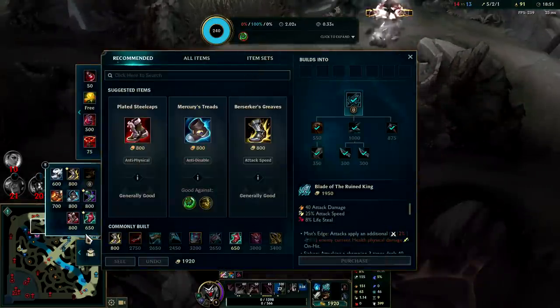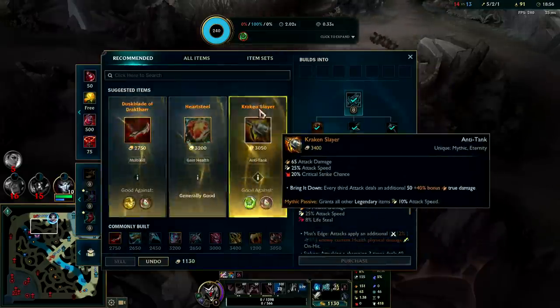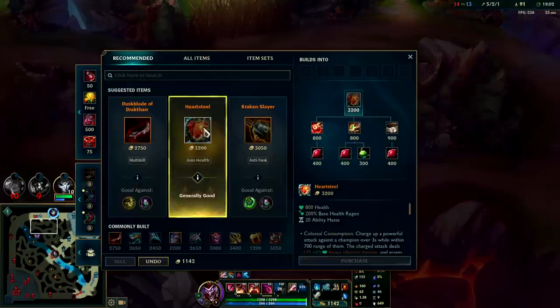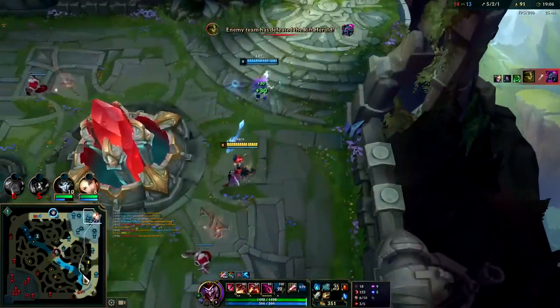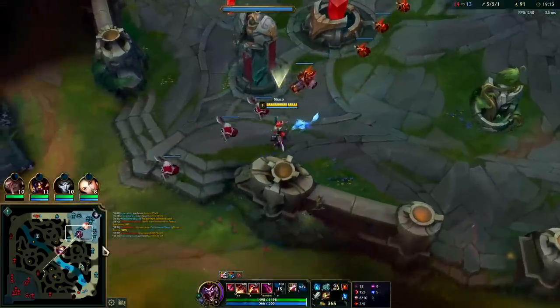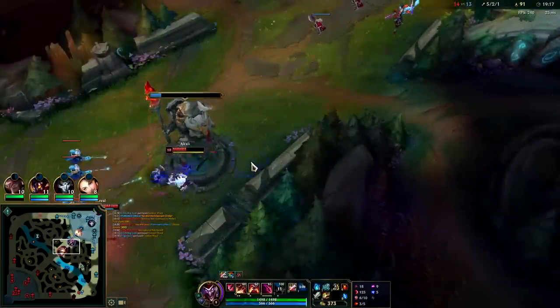Took pretty much all magic damage — the team is super AP heavy. Kind of thinking Heartsteel. Heartsteel would actually be pretty good here. BORK into Heartsteel — what do you know. I need some tankiness. Heartsteel also gives a little bit of burst — I don't think Heartsteel first item is worth it because you don't have any burst, but second item it's kind of okay.